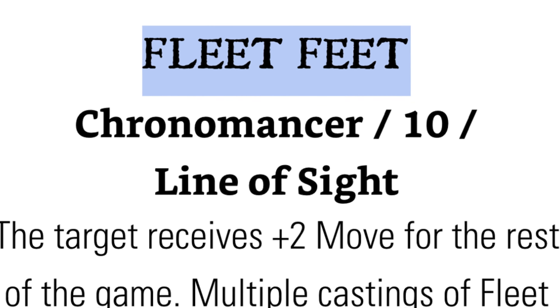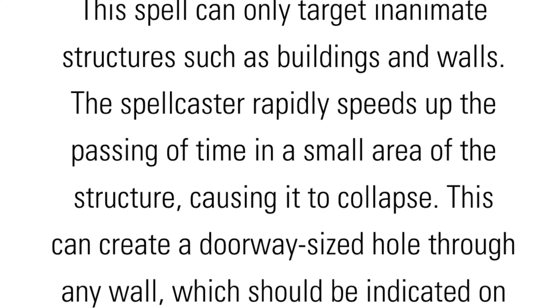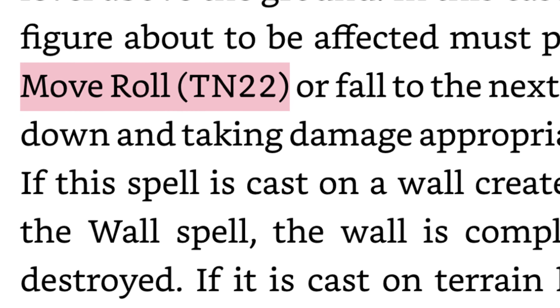We'll start by taking a look at Fleet Feet. This spell imbues a figure with speed and increases their movement. Maximum line of sight for all spells in 2nd edition has been reduced to 24 inches, but otherwise this spell is worded exactly the same as its 1st edition version, and is a great spell to cast on a soldier that's weighed down by either heavy armor or from carrying a treasure.